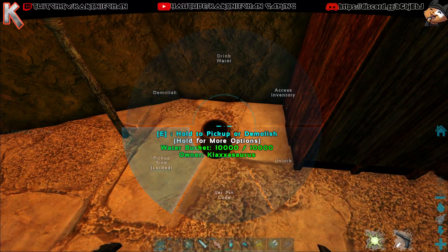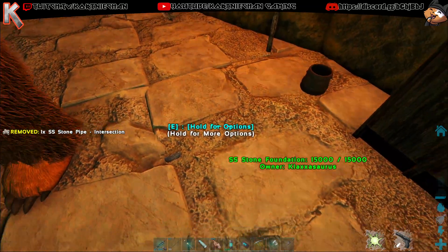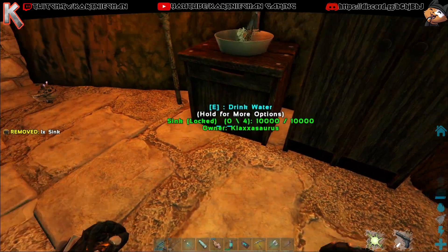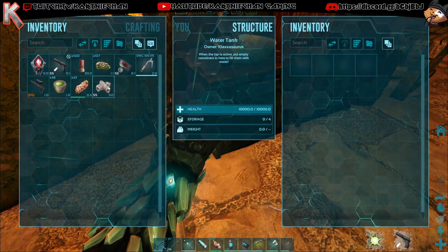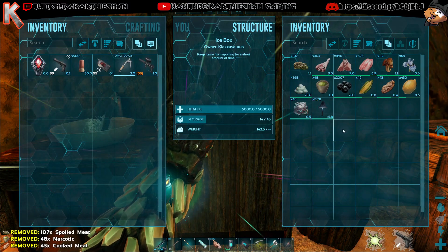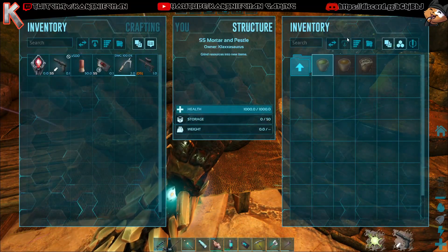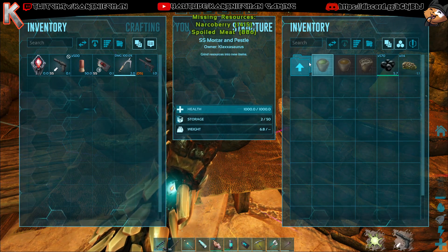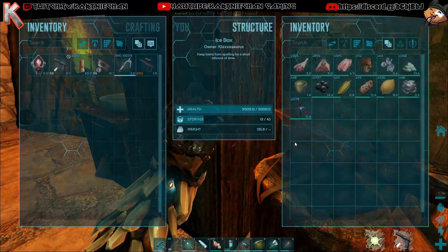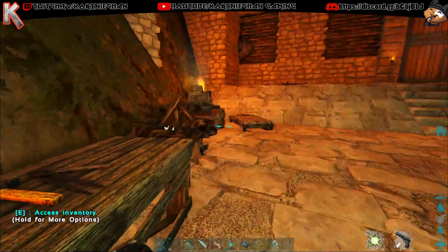I don't want it over there. Let's take that out. It snaps to just the bucket when it's by itself. Let's put one of those down. Pick up the sink. Pick up the bucket. Now let's put a pipe down.